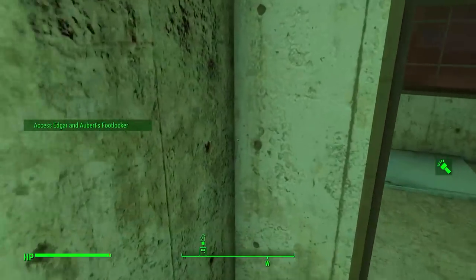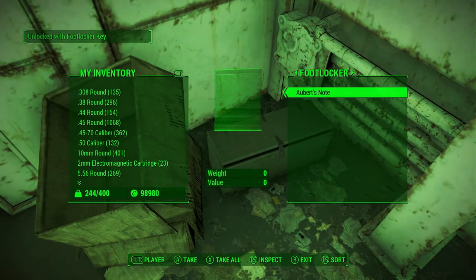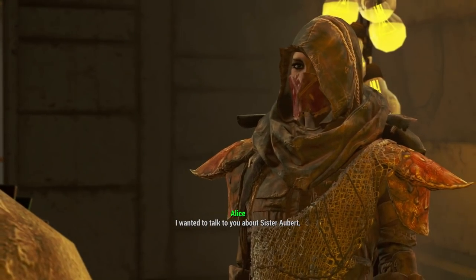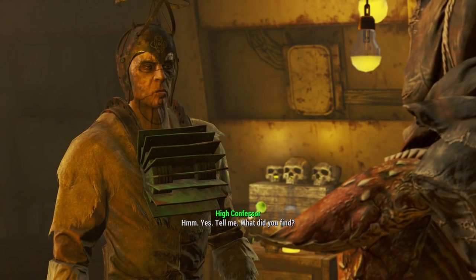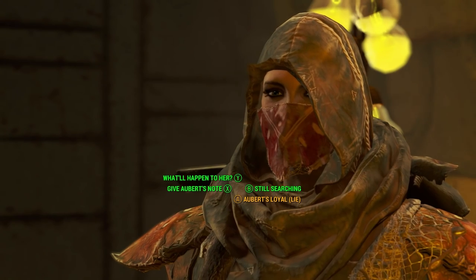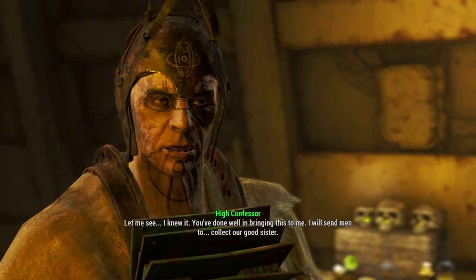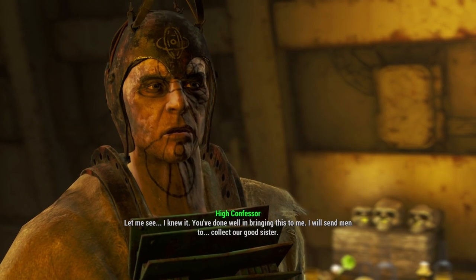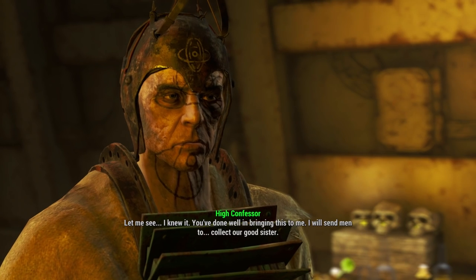Once you find this note, you have two choices. You can tell High Confessor Tectus that Sister Orbear is not very fond of him, and then she'll get captured, and you'll get the Inquisitor's Cowl. You can also lie and say that she is loyal, but you have to pass a speech check to do so — this will also give you the Inquisitor's Cowl. However, if you lie and say that you didn't find anything, you will not get the Inquisitor's Cowl.